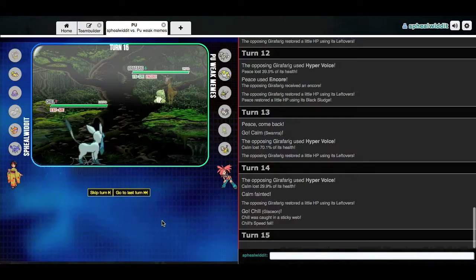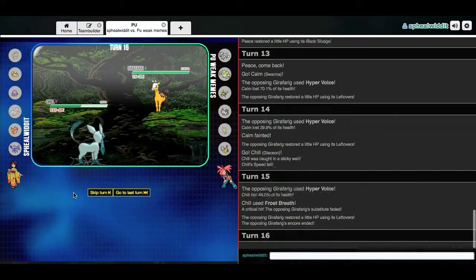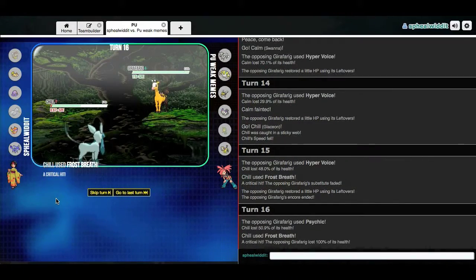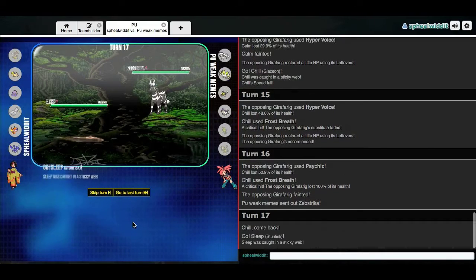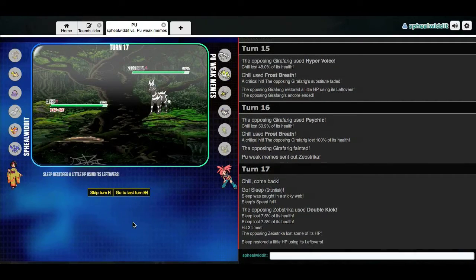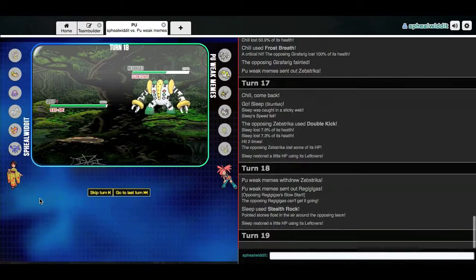I think Chill can take this thing on very well. Ice types are actually pretty good in lower tiers — they're good offensively in all tiers, but in lower tiers they don't really have many stops. I might as well switch out and preserve that for a sack play. I got my Stealth Rocks — that's really gonna cripple that Ninjask.